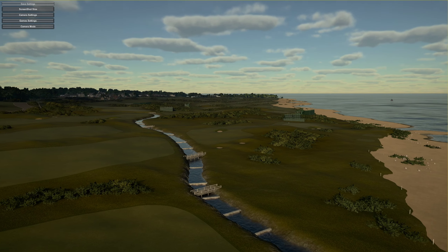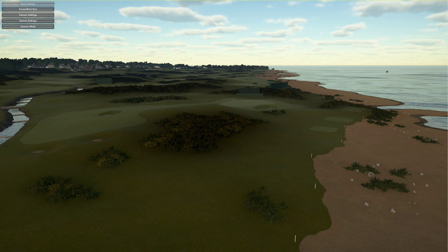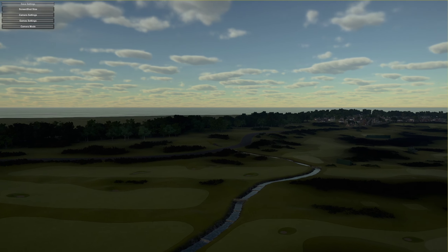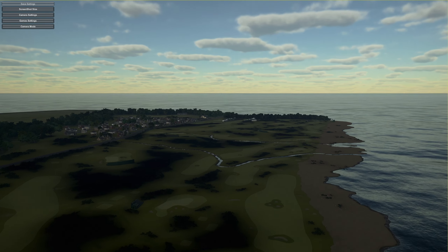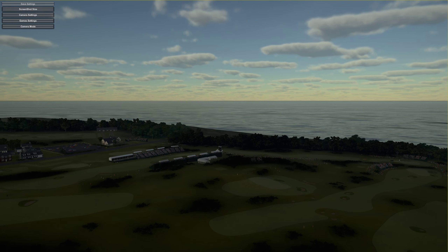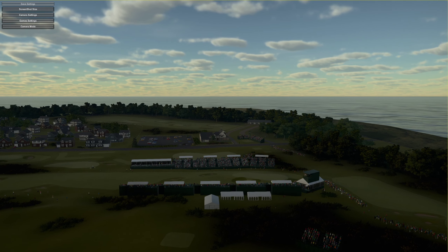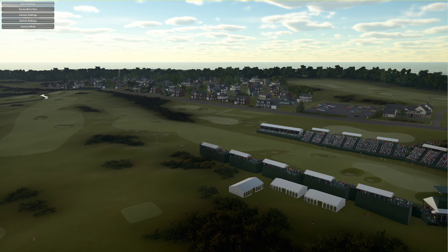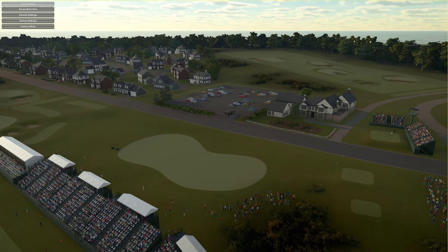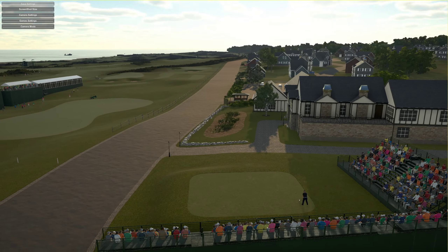I'm really looking forward to this — I do like a good links course. You can see the dark brown patch compared to the lighter green rough. I think the sun has just gone in behind a cloud. I put a little bit of light cloud on — didn't want pure overcast because it goes a little too dark. Let's head back around towards the first tee. Love the grandstands and the crowds. The wind sounds like it's blowing and there goes the sun coming back out, just ready for my tee shot.